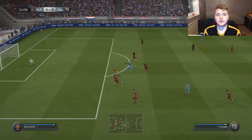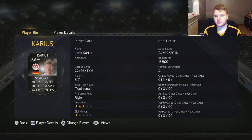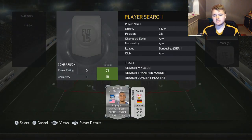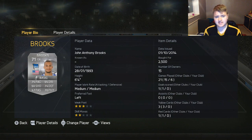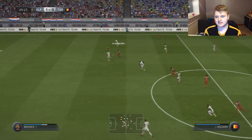In goal we've gone for the first inform of the team. There are two informs and he was an OK goalkeeper. He cost me around about 13,500 coins. That's not too bad for an inform goalkeeper, especially a silver one — they're usually a bit more expensive. He was alright; I gave him an 8 out of 10. He was pretty decent.